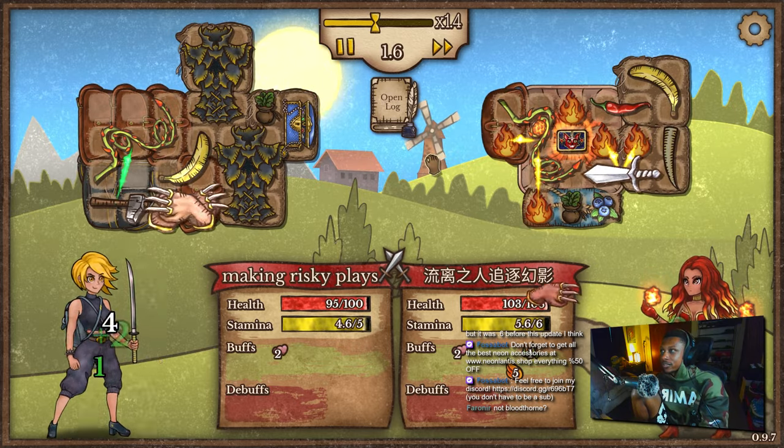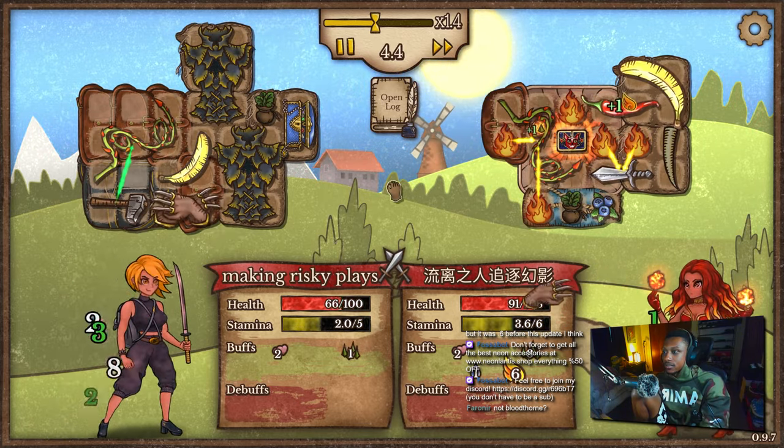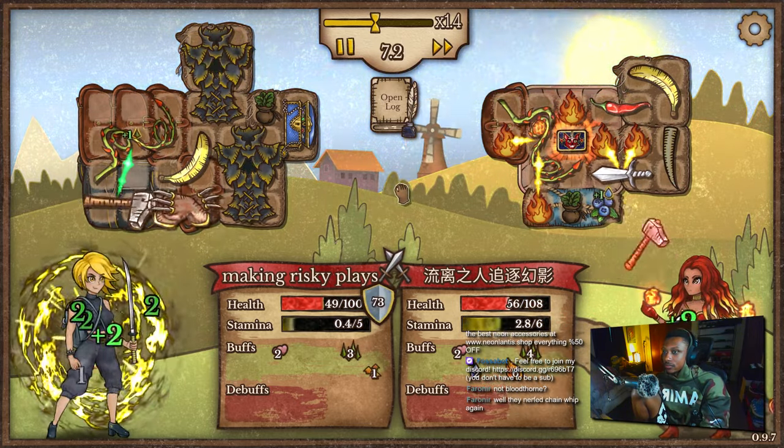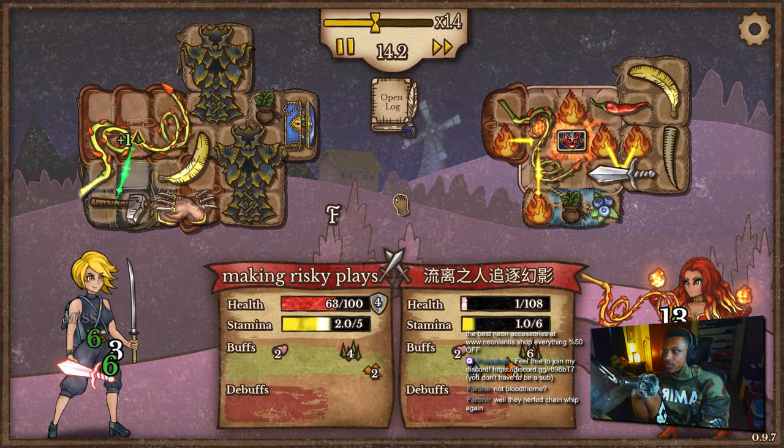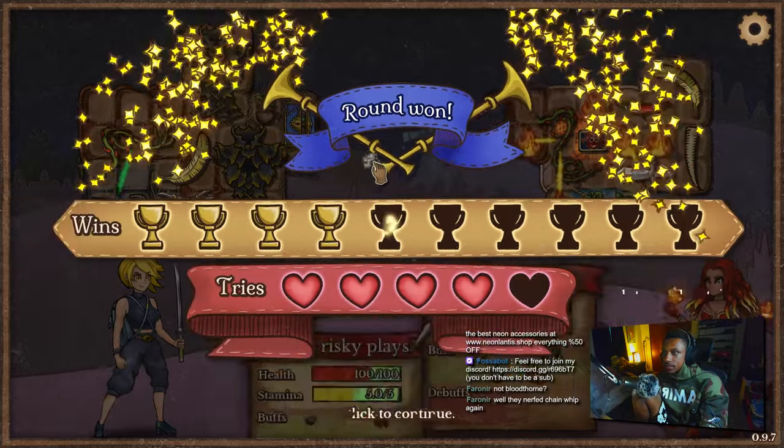We're both getting our upgrades off — I see you. Hopefully I can win. Berserker mode pog! This looks like a W — berserker mode is clutchy. Good game.